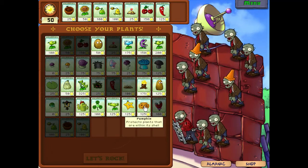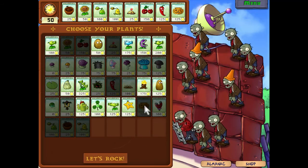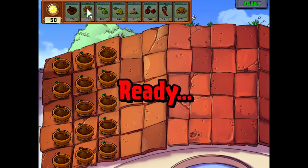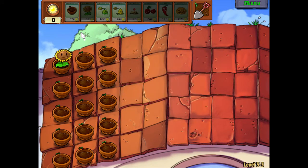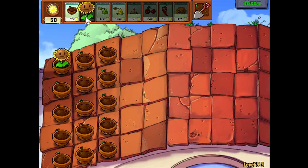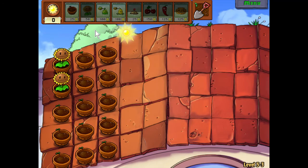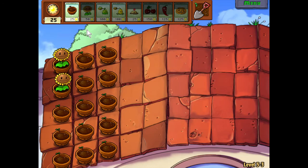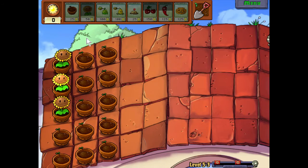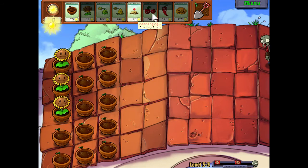I'm going to need the pumpkin. There are ways to get rid of a Ladder. Another hidden benefit of that Ladder — and I say benefit for the zombies — is that they hold the Ladder out in front of them. So your Pea-shooters, all the horizontal shooters in the game, will hit the Ladder and it acts as a shield. It's not as strong as the screen door, it'll break a lot quicker than that, but Ladder Zombies actually do move pretty quickly.